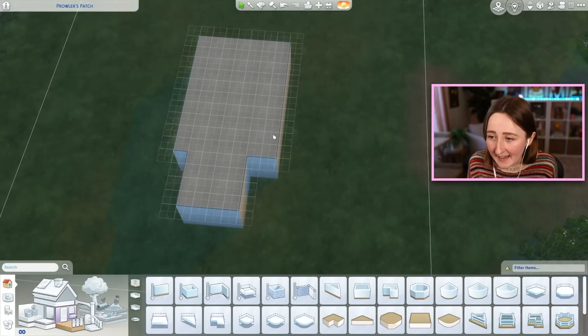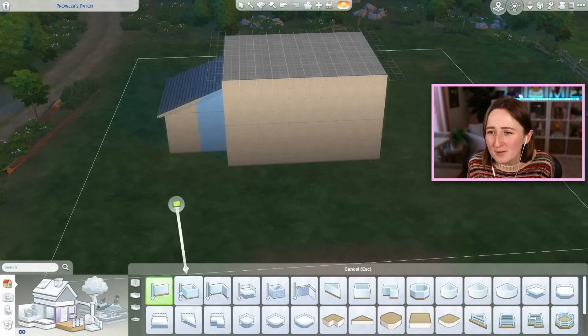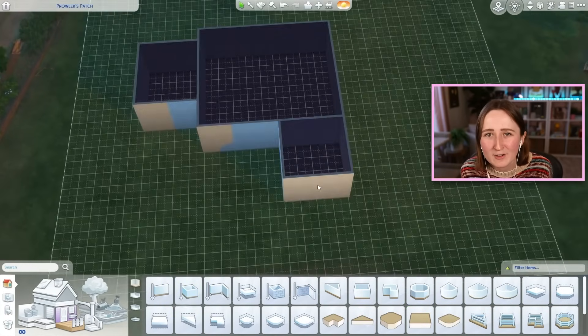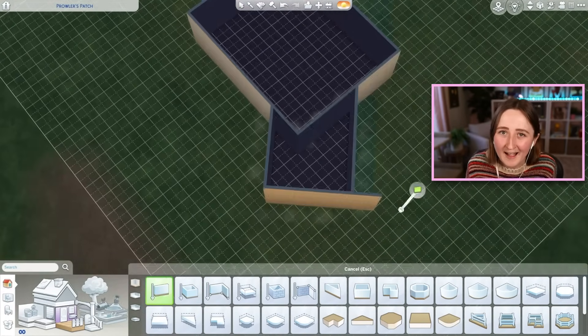Recently I got shamed into doing a werewolf build by some of my Twitch mods — they forced me to do this, and I think I'm glad because I don't normally build with werewolf stuff. So let's dive right into the game and I'll show you what I came up with. The werewolf pack has kind of this abandoned factory vibe, so I was trying to channel that.